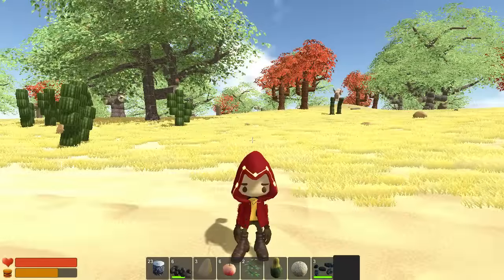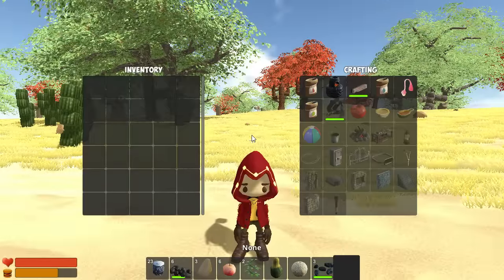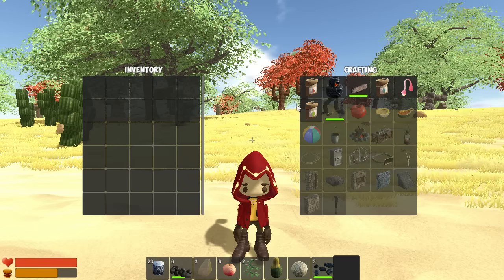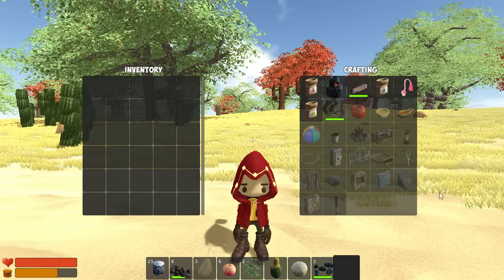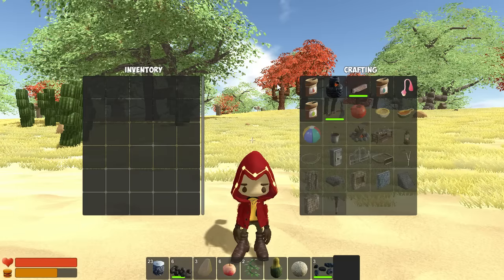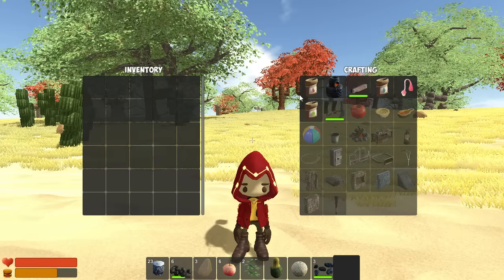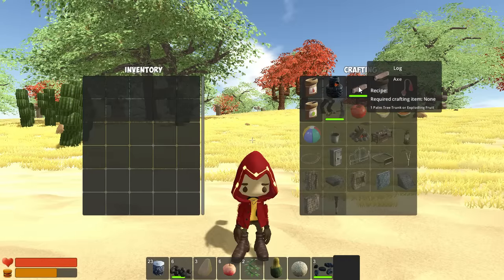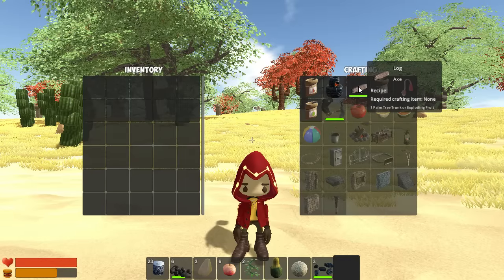Once you feel you have a decent source of materials, you can press the I key to open up your inventory and crafting window. It may not seem like a lot can be crafted at the moment, but as you gather more resources or craft items, additional objects will begin to appear. Using just the character, only the most basic objects can be crafted, but they are enough to get us going in this early stage.